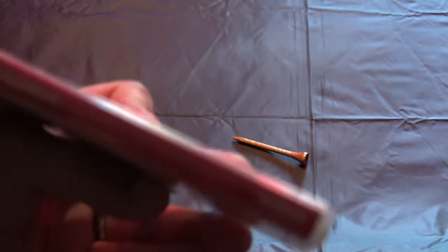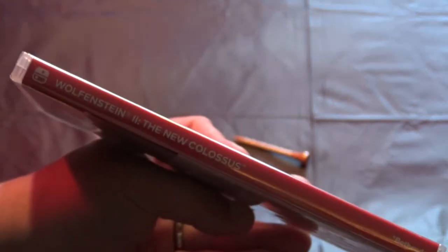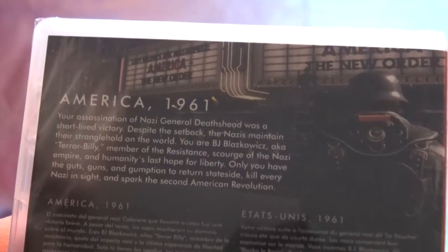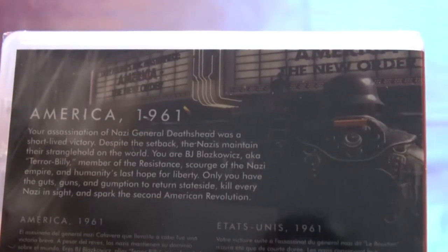On the other side, we don't have a whole lot here. It just shows how Bethesda is the publisher. There's the title. And here we are — America 1961. Your assassination of the Nazi General Death's Head was a short-lived victory. Despite the setback, the Nazis maintained their stranglehold over the world.